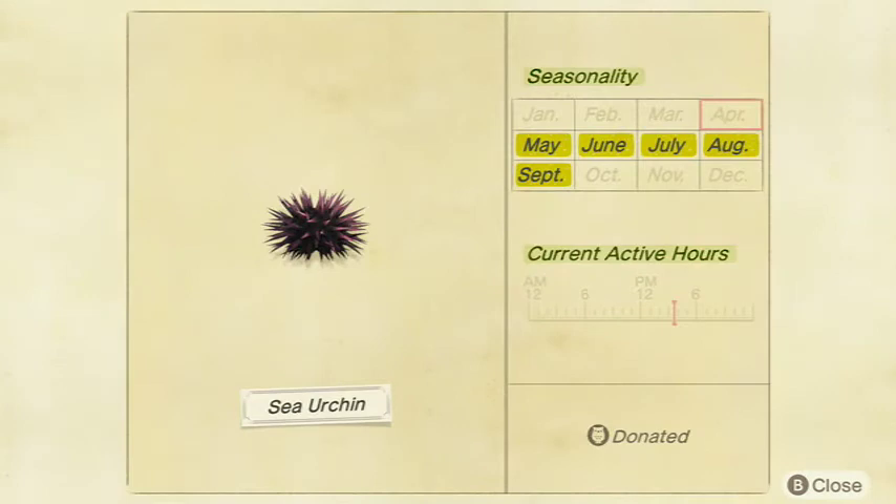Moving on — this is row two. We have the Sea Urchin. This one's pretty easy to get. It's available all day in the months of May, June, July, August, and September in the Northern Hemisphere, and January, February, March, November, and December in the Southern Hemisphere. It is a medium shadow size and sells for 1,700 bells at Nook's Cranny — not too bad. Just keep in mind, when you're looking for something specific, you're gonna have a harder time finding it than when you're not.